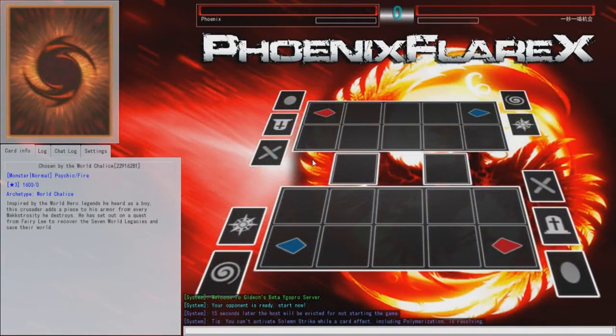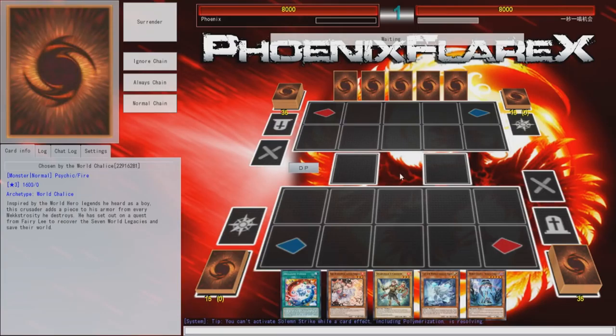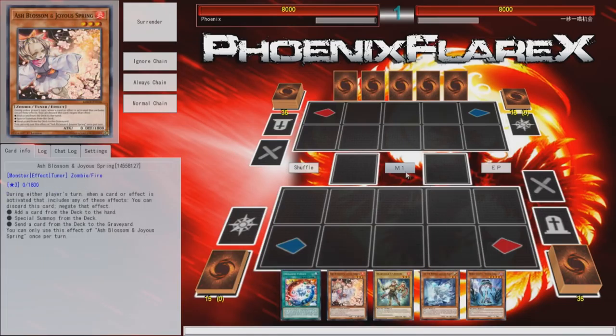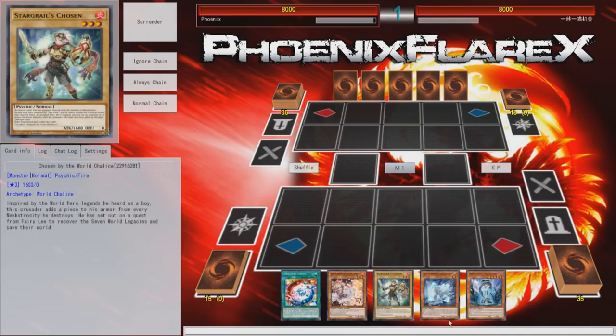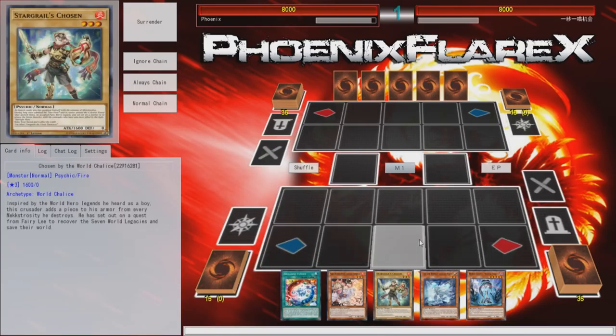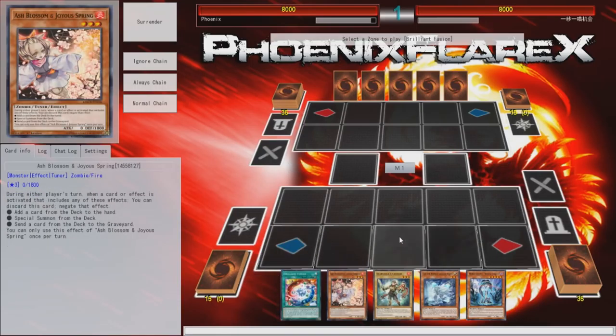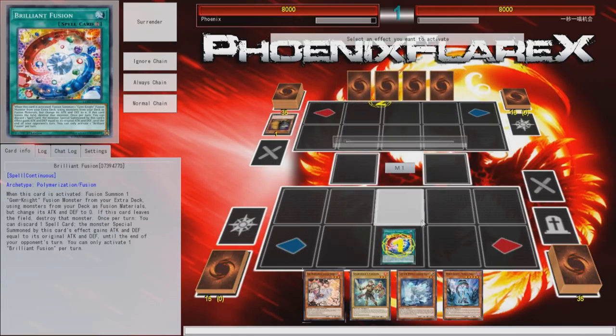Alright, so I'm playing on the Gideon server — the Gideon beta server — which I think links up with Yu-Gi-Oh! Pro 2. I don't know how much longer it's going to be around either; it's going through some hard times. Okay, my opponent won rock-paper-scissors and told me to go first. Very interesting. I've got Brilliant Fusion plus Lee. That's a pretty good play. I've also got the World Legacy World Chalice in my hand already, which means I can do stuff with that. I kind of want to normal summon this and make Link Spider, then do Brilliant Fusion to add this back, but that's not really too optimal, so I will just Brilliant Fusion straight up.